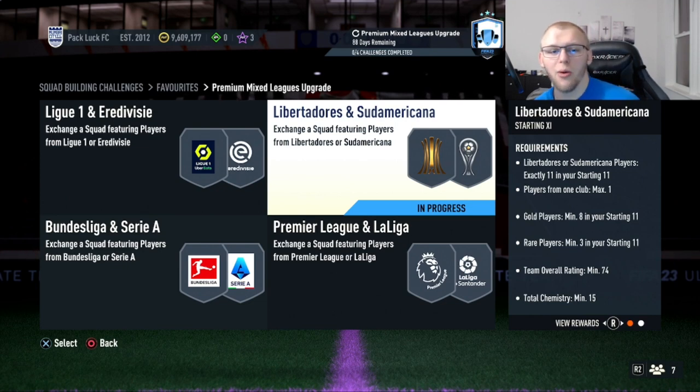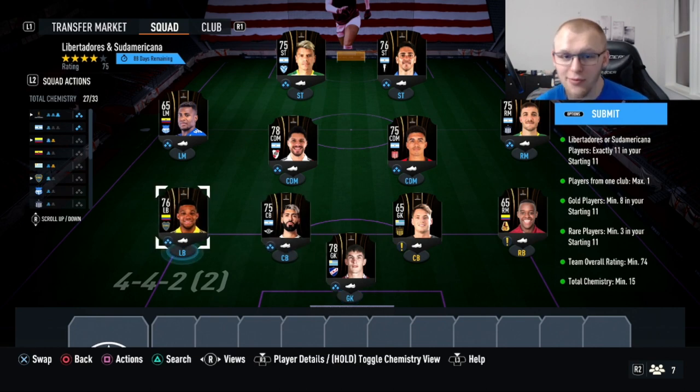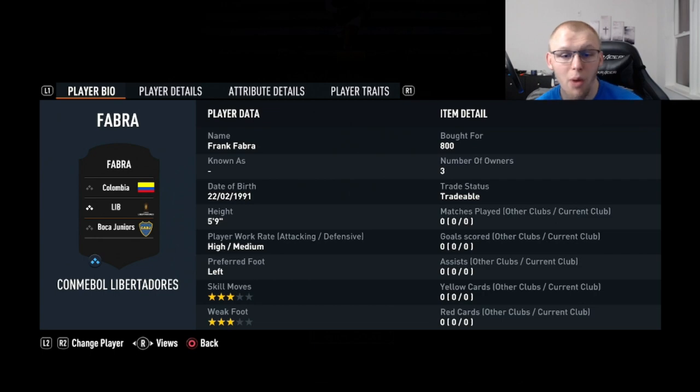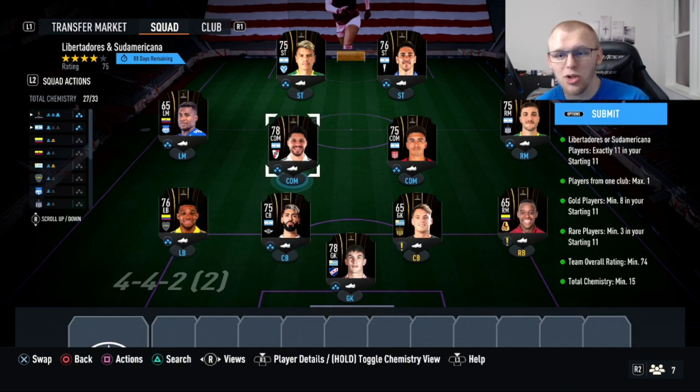The section I like starting with is the Libertadores and Sudamericana. You need 11 different teams. These are the teams I'll usually go with. The golds are kind of set in stone, but you can be a little more flexible. There's variety in terms of prices — for example, Fabra from Boca Juniors, who we like using as our left back, you can usually pick up for 600–800 coins. Prices change, so the key is understanding how much you're spending and whether your goal is to make that back.